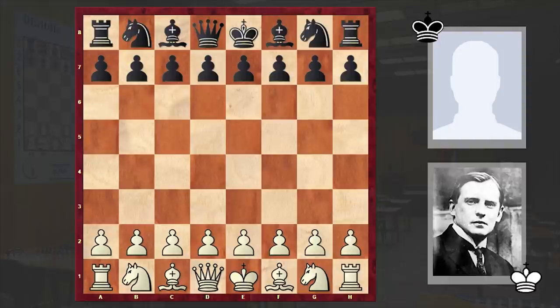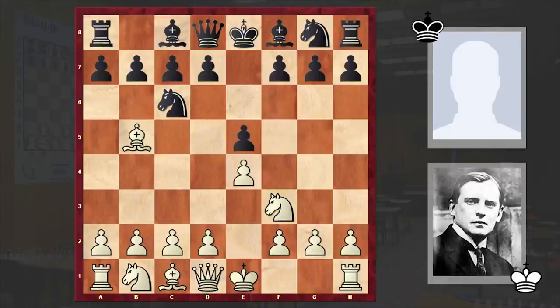This game was played in 1933, and Alekhine, who had the white pieces, opened up with e4. Holschert responded with e5, knight f3, knight c6, bishop b5 — the Ruy Lopez is on the board, against which black is choosing Steinitz Defense.